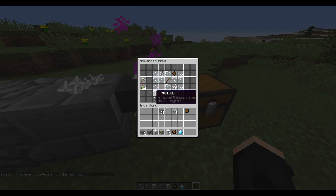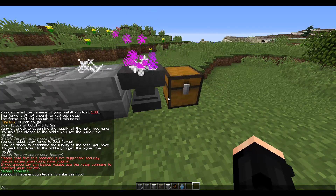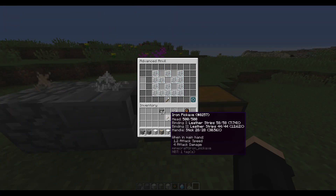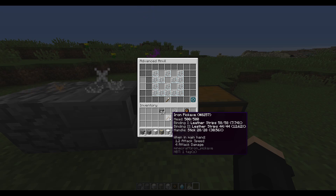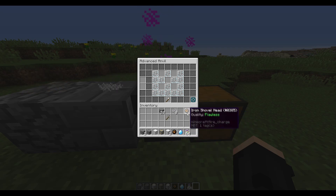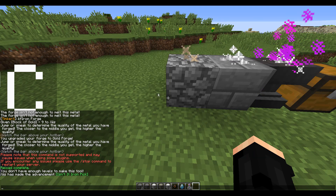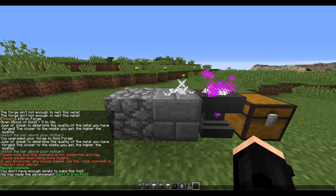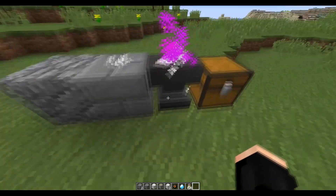Currently we can't see the current durability until we take the item, and I don't have enough levels. Let me give myself some XP bottles to get high enough level — and it's crafted. So now it has the durability and break chances. The pickaxe head is 500 durability because we got it to flawless. The higher the quality, the more durability; the lower the quality, the less. The different quality stages are: flawed, sturdy, fine, flawless, and legendary. Flawed is the worst, legendary is the best, and sturdy is the default level.